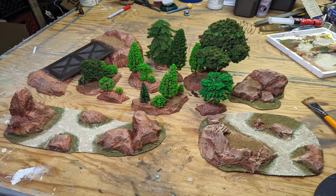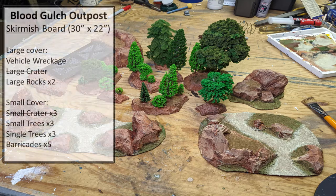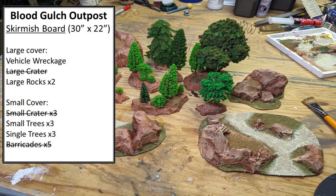After applying a layer of matte varnish to protect our terrain against wear and tear, we can check this project off the list. Speaking of that list, we've only got one more item on our skirmish level terrain board to build, and that's our vehicle. So leave a comment on the video telling me which vehicle from Red vs Blue you'd like me to build — be it Sheila, the Warthog, or anything else.